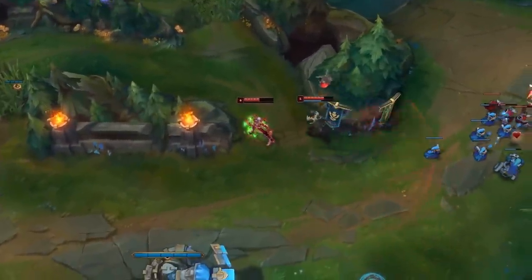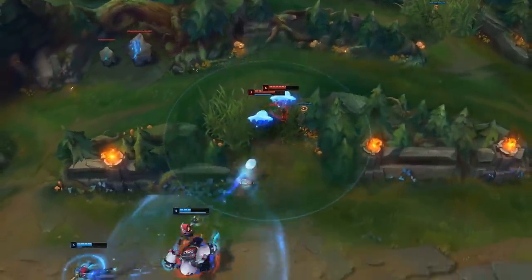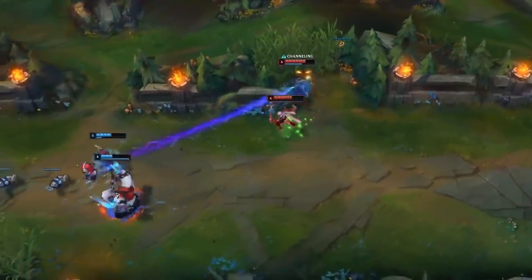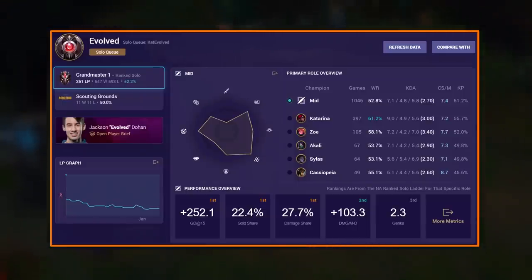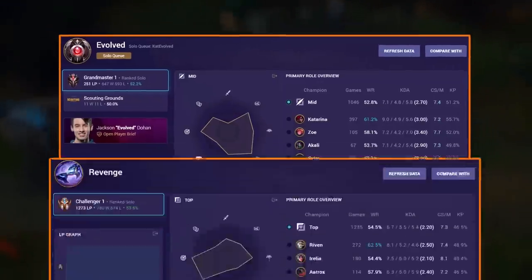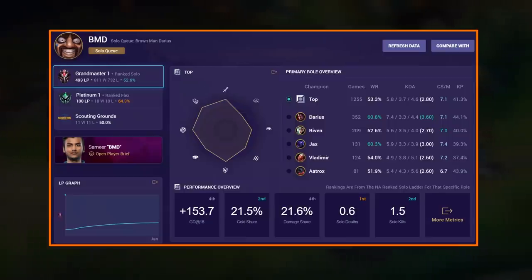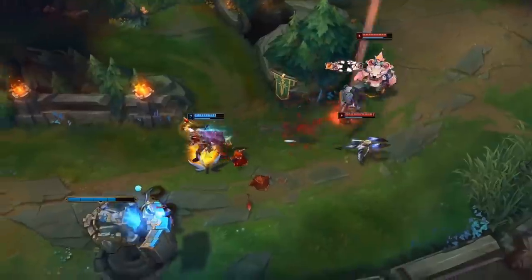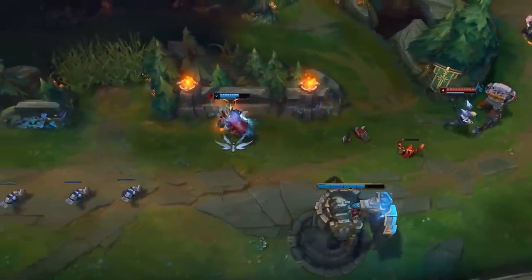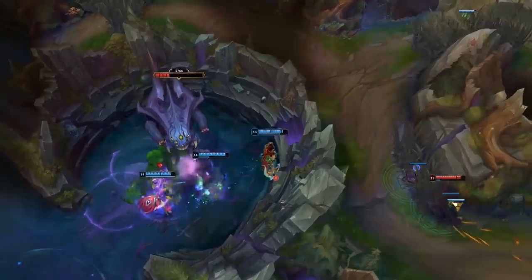Many challenger players you know — those studying in academy or playing in Twitch Rivals — have had their champion pools evolve from what they first were. Catevolved, once known as a Katarina one trick, now plays in Academy. Revenge is a similar case — once a one-trick Riven, now plays a whole bunch of stuff. Players use a very small champion pool to climb to high elo and then spread out and diversify.